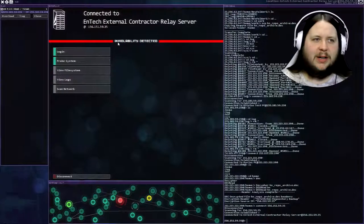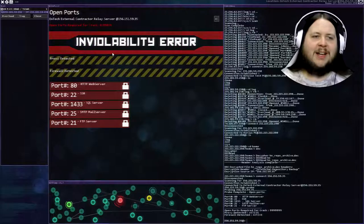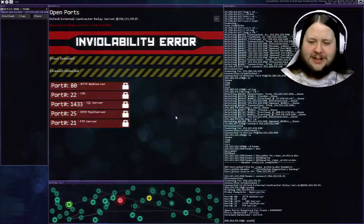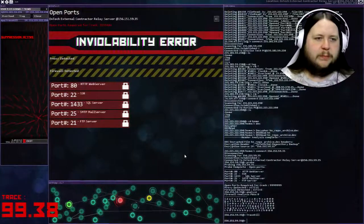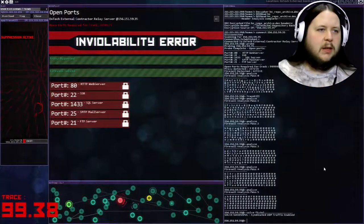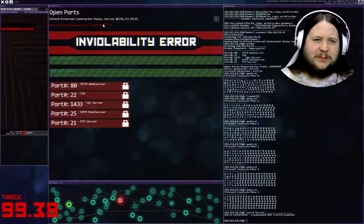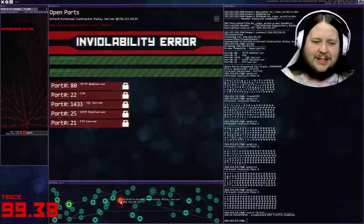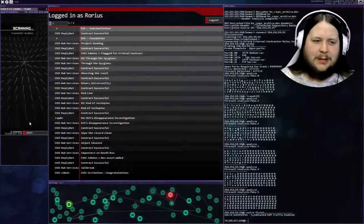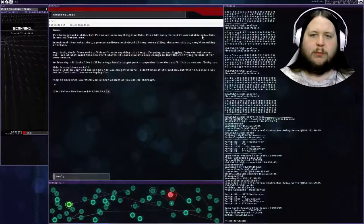I'll close the shell and try to do this quickly. Open ports required for crack is changing. I might need to just use this IP address and send it through on the email. I've been around for a while but I've never seen anything like this. It's a bit early to call it unbreakable, but this is new and different. Intec makes a pretty mediocre antivirus - if they were selling whatever this is, they'd be making a fortune.